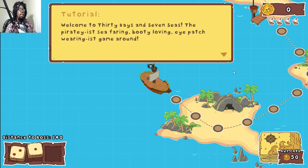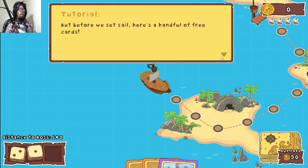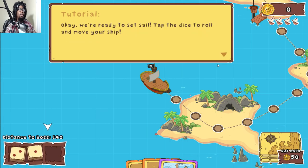Set sail! Welcome to 30 Days in Seven Seas — the pirate seafaring, booty-loving, eyepatch-wearingest game around. Your goal is to sail the mini seas in search of the dreaded Kraken's legendary treasure. Cards have various effects on the game; there are four types: movement, defense, pressure, and events. Tap the dice to roll and move your ship.